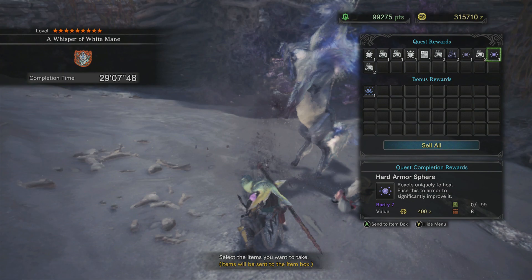What I was doing: I would wait until Kirin just got into a new area, then pop my might seed or whatever attack buff you have. Equip the temporal mantle and just go off — do as much damage as possible, because you don't have to worry about getting hit by the electricity since you'll dodge out of it every time.